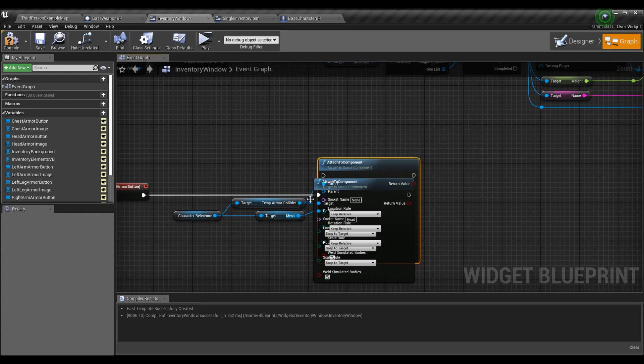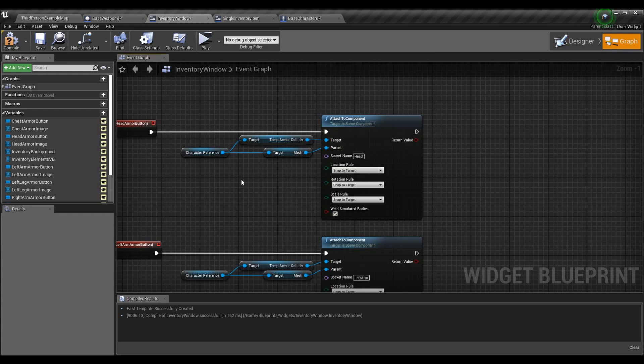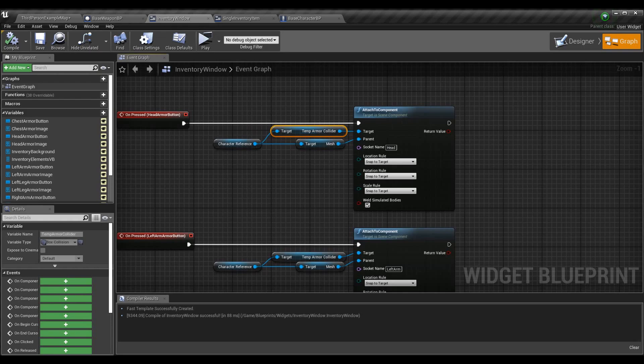Your temp armor collider should already be in the target. The parent is what you want to attach it to — we want to attach the temp armor collider to the mesh so it moves as the character moves. That's the whole point of attaching it here. Put the mesh as the parent. Everything can stay as Snap to Target. When we get actual armor pieces in the next episode, I can show you the differences for how you can use different attachment rules for different effects, although we will probably always use Snap to Target in a case like this.